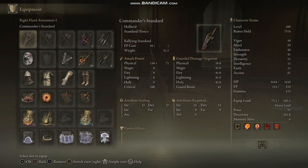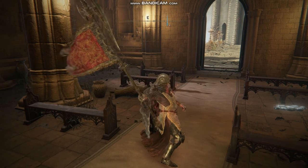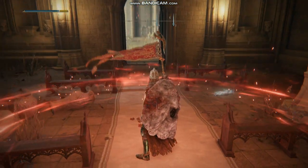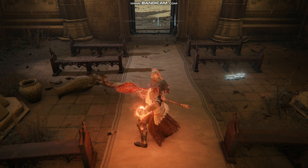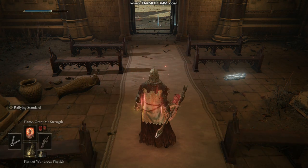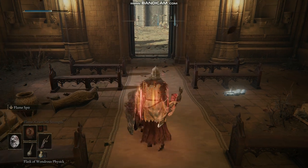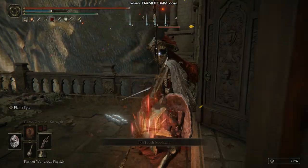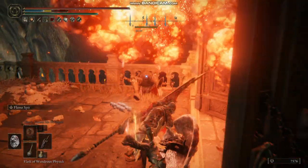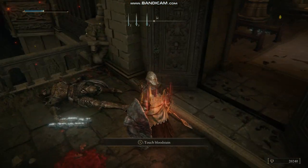To boost the damage even more, we're going to be using Commander's Standard and use that skill called Rallying Standard, which boosts damage even more. You can also use Flame Grant Me Strength, which boosts your fire damage, and also the Wondrous Physic Mix with the fire boosting flask. Using this combination of skills, incantations, and talismans, you'll be able to do insane damage. Watch how you can just one-shot this Stone Rock Guardian, which are usually quite tough to take down.